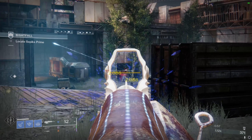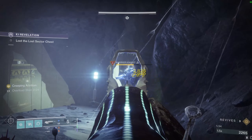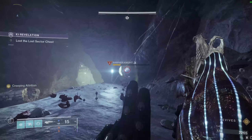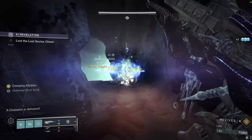Wicked Implement also has the ability to stun all three champion types: slow for Overloads, shatter for Unstoppables, and by holding down the trigger on an Anti-Barrier, you can keep them in a loop of infinite freezing. The Anti-Barrier stunning does need some workarounds — the best approach is to reload every time the freeze kicks in so you have more ammo for the next freeze — but it is doable.